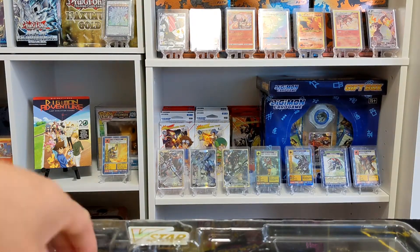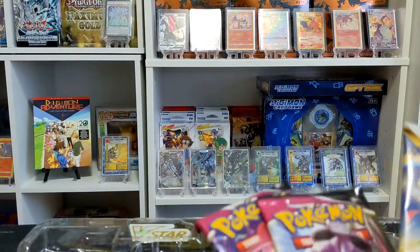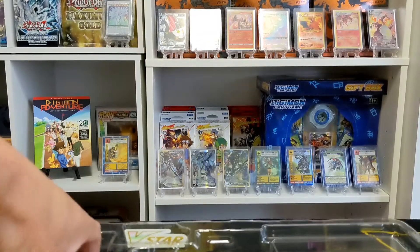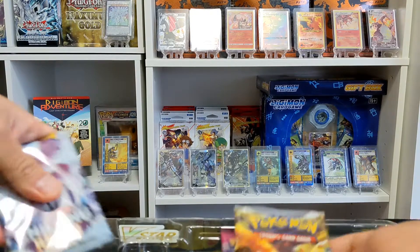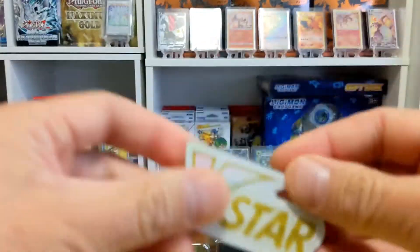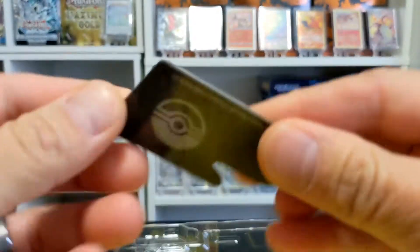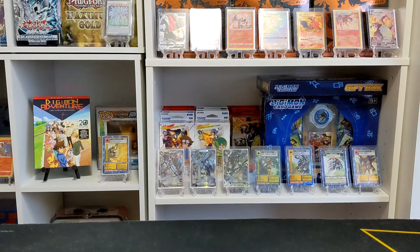And there it is — this is the big Jomo card, which is so cool. I love it! Let me know what you guys think about the Lucario V Star deck. And you've got your V Star power token — this is supposed to go on your play mat and you flip it when you use your V Star, indicating that you've used it in the game.